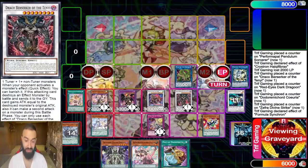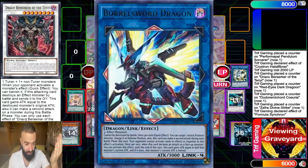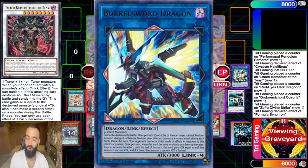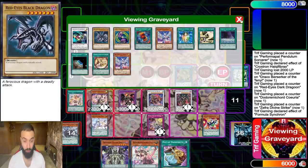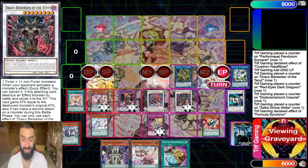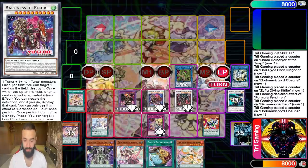Look at this board — they're all 3000+ attack. Your opponent needs a Divine Strike to stop Dragoon alone. What Baronne de Fleur also does after negating a card is special summon a level nine monster from your graveyard — bringing back Drago Berserker or Dragoon. If they find a way to get rid of one of those, use Baronne's effect on your turn to bring it back.